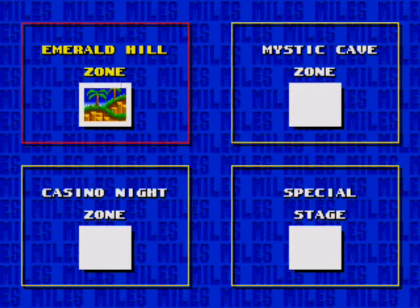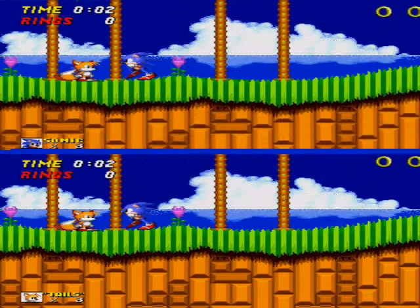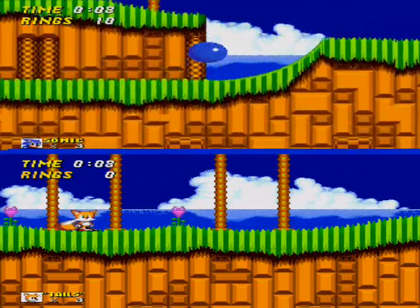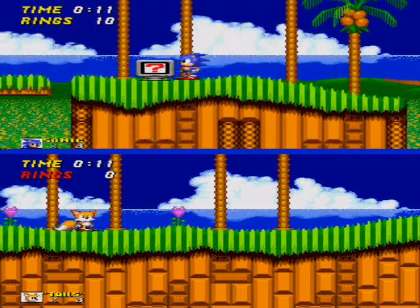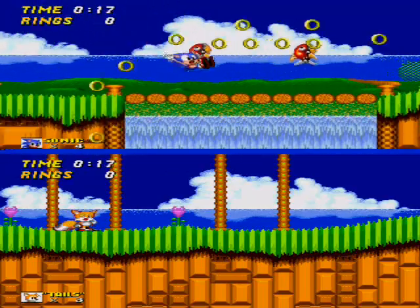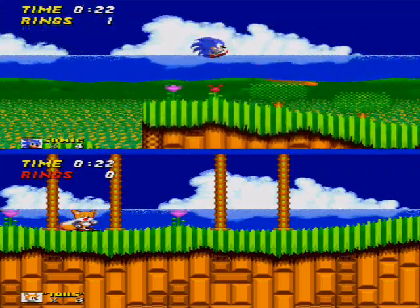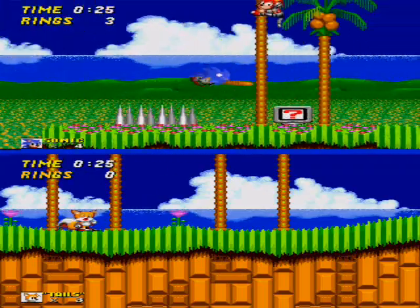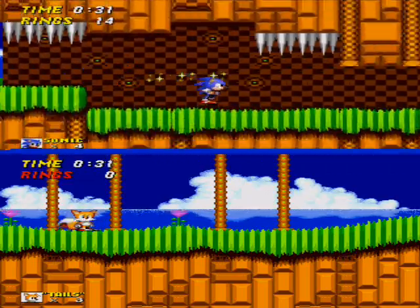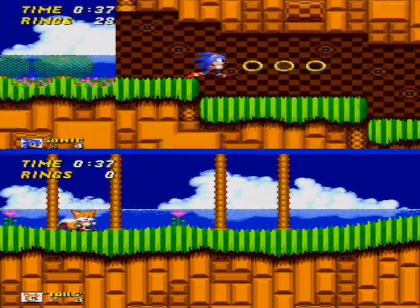So if you go to a level, as you can see, it goes split screen. Basically, player one will control Sonic, player two will control Tails, and it's basically just a race to see who can get to the end first. And as you can see, all the item boxes have been replaced with these little question mark things, which give you random bonuses. We're just gonna speed through this entire level really fast.